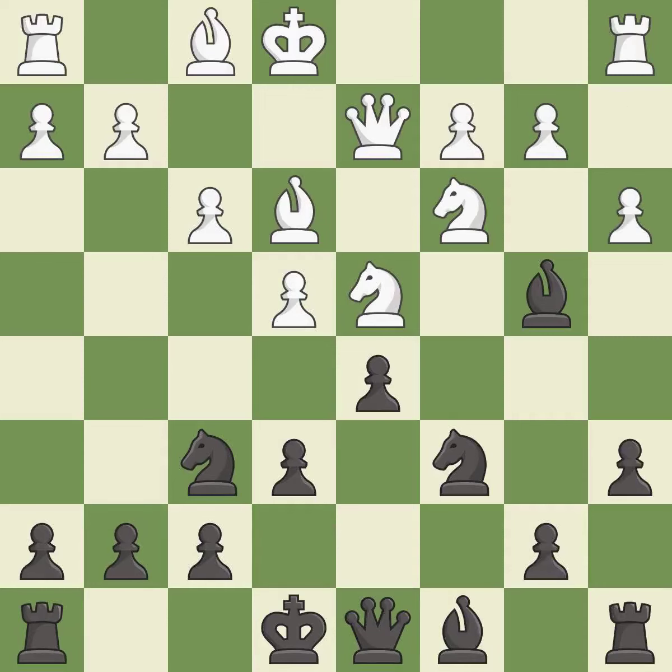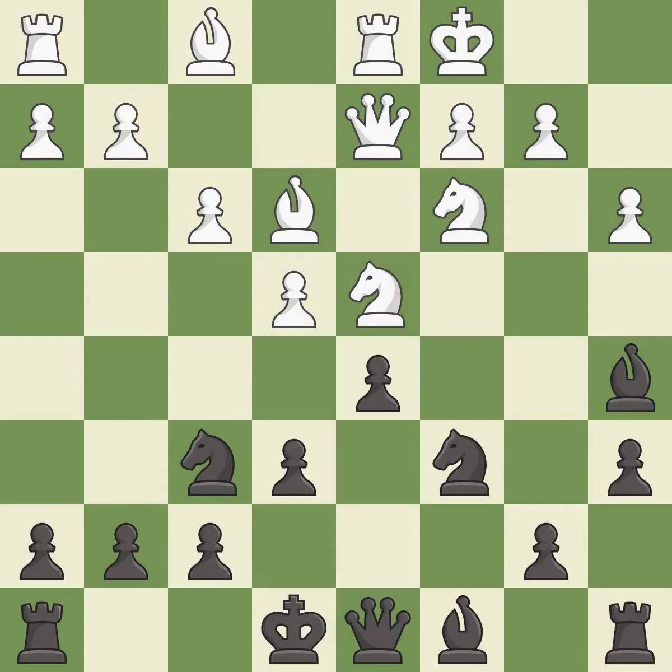This kicks an opposing bishop — it is good. However, this overlooks an opportunity to pin an attacker of a vulnerable bishop, making it an inaccuracy. Castling gets the king to a safer square, out of the center of the board, while also developing a rook. Castling queenside tends to be more active because the rook is closer to the center.